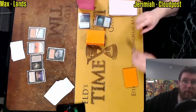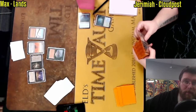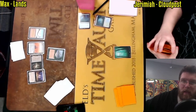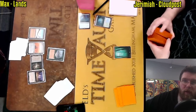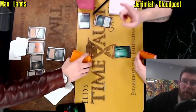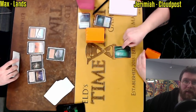A matchup where both decks really rely on their mana base. On one hand, you've got Lands playing an absolute ton of lands, looking to assemble the Marit Lage combo with Thespian Stage, attacking the opponent's mana base with Wasteland and Rishadan Port, and recurring everything with Life from the Loam. Cloudpost on the other side is going to look to build a mana base in spite of these Wastelands and Rishadan Ports.